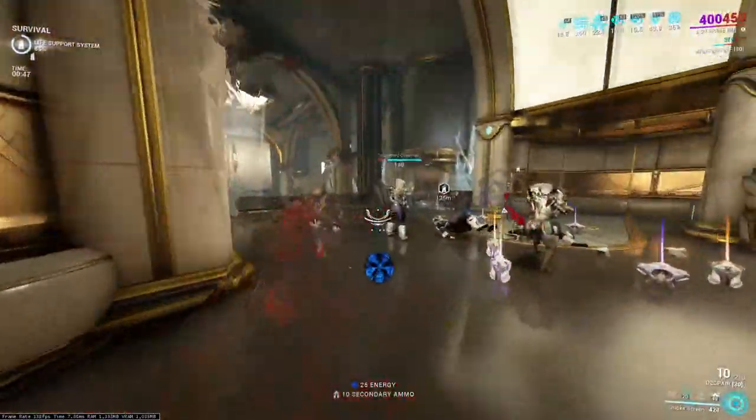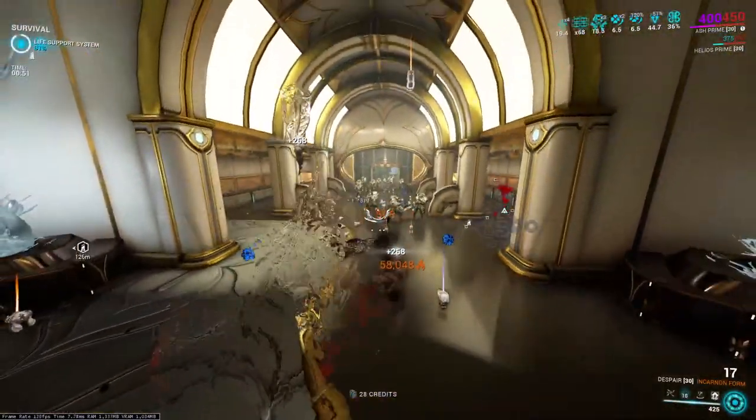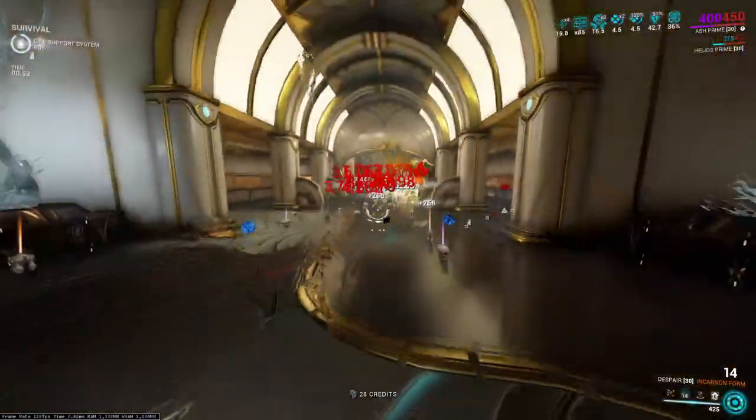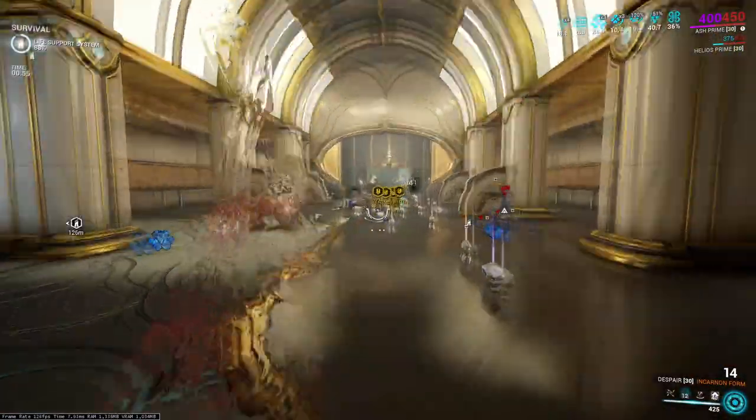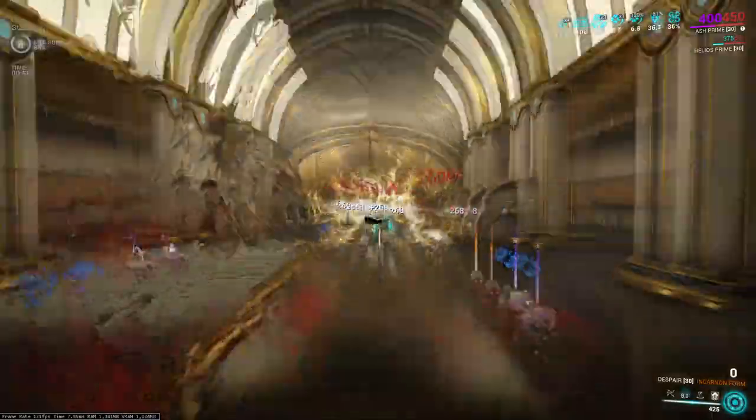Week six of the incarnate weapons is finally here, and it's the last week of the rotation, which means all weapons have finally been seen and broken down by every content creator and their grandmother's milkman. So, how is the despair? Let's have a little look into it and break down what you need to know. As always, timestamps are added within the video.